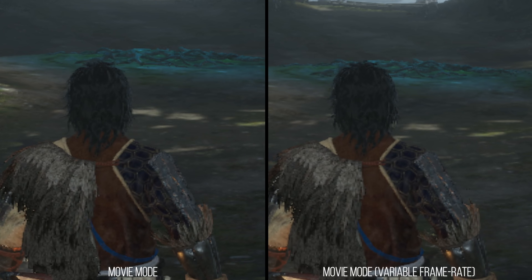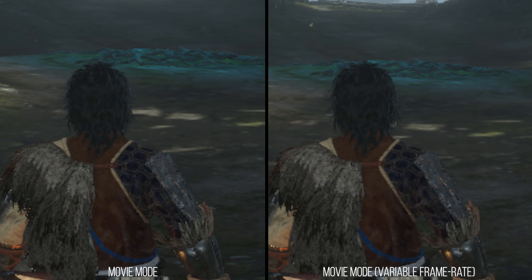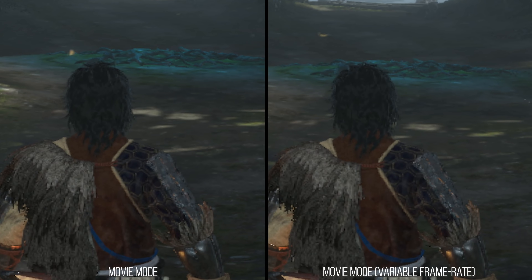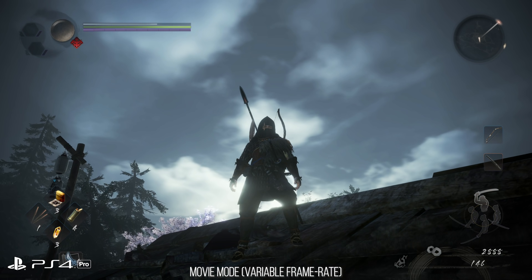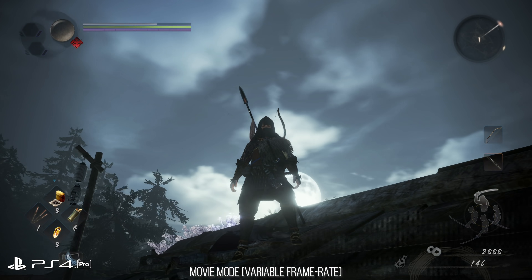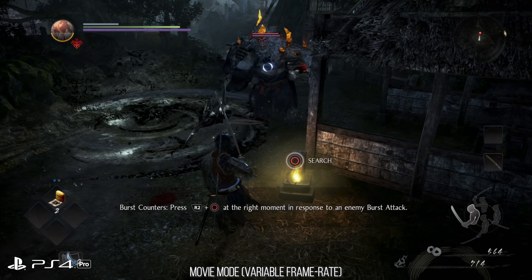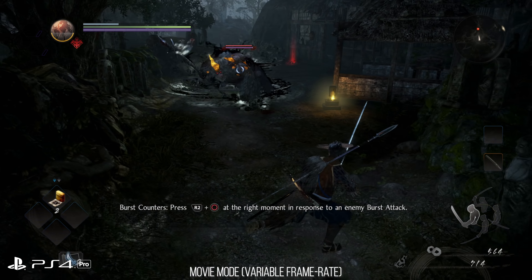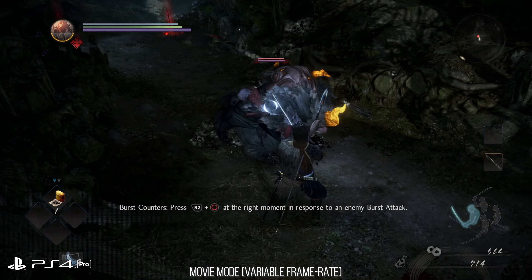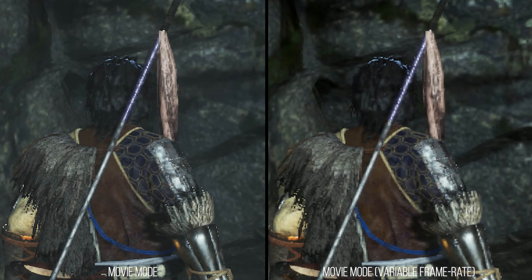The uncapped filmic mode appears to run checkerboarding much like the capped filmic mode, but with what appears to be a dynamic resolution. I have counted between a full checkerboarded 4K when looking at the sky, and a low of something that looked like 1512p checkerboarded while focusing on more challenging to render scenes. This mode tends to look odd in practice with the same problems as the filmic 30fps mode, but with a generally lower total resolution.